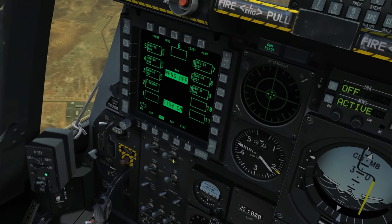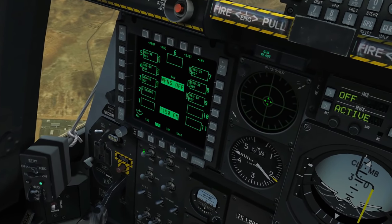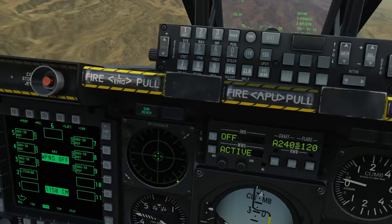Next we're going to make sure our AHCP panel is set up correctly, so we need our master arm on and we need our TGP on. That's good.